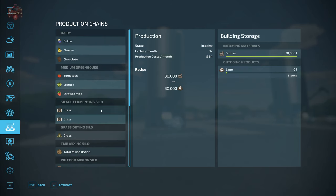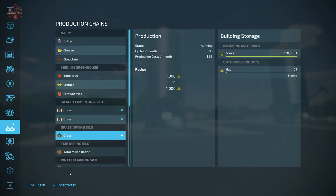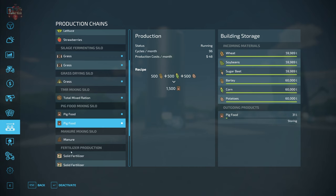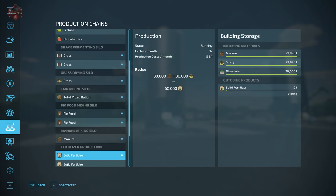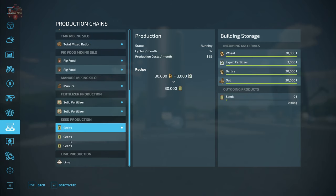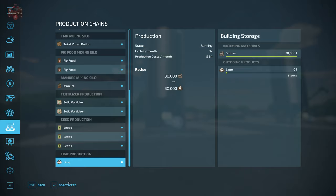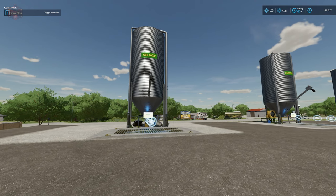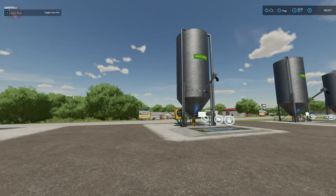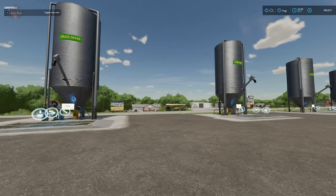Now I'm going to activate production on all of these and fast forward one entire day to see what kind of outputs we've generated over 24 hours. Note that many of these productions are capable of blowing through their max input quickly, so I expect most inputs will be emptied. We've got some nice animations — a fan blowing on the grass dryer and a good amount of background noise.